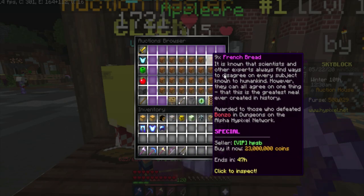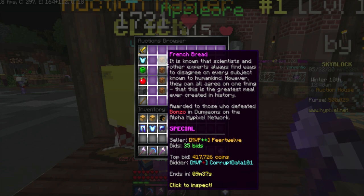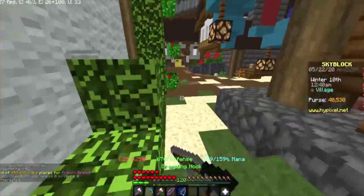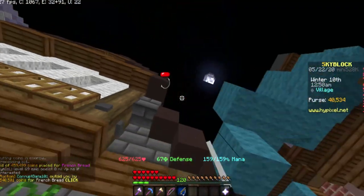So if you don't know already, Hypixel released a new network called the Alpha Network. On this network, YouTube rank, MVP++, or staff can test their new and upcoming updates and games, which I think is a pretty cool idea.